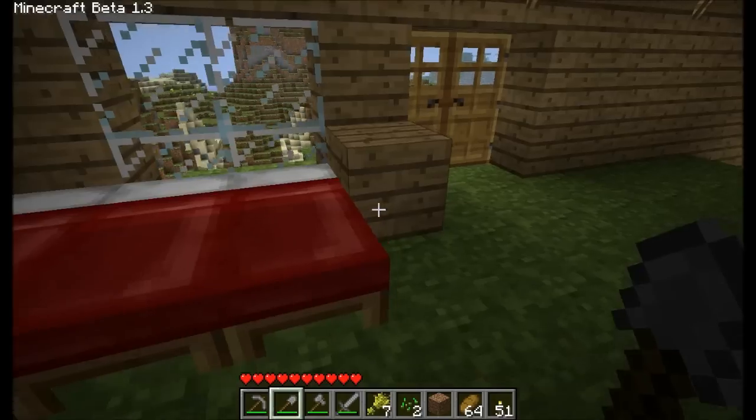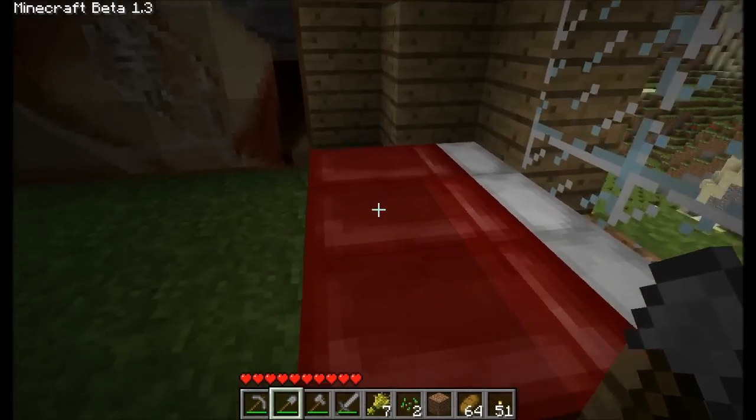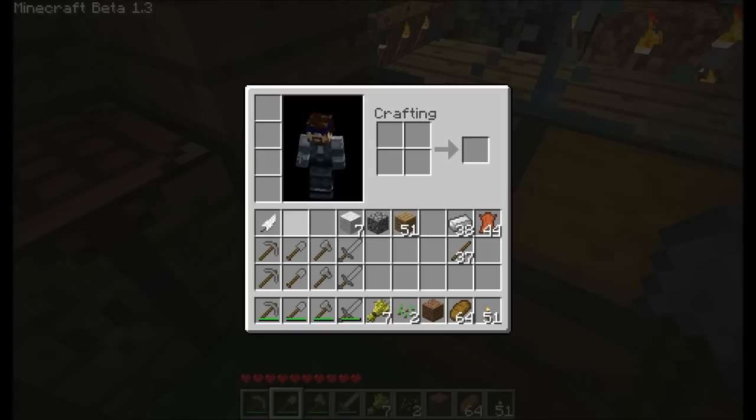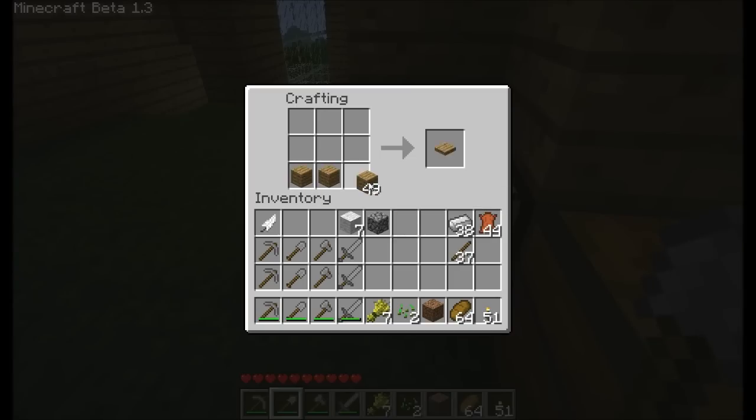Beds — I'll get on to beds now. What they do is... they're made like this. I'll show you how they're made. Put three in the bottom and three in the middle. You can have it any way you want, like that — just three wooden planks underneath and three white wool.